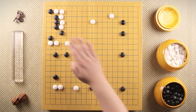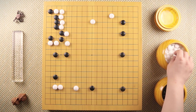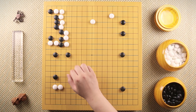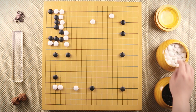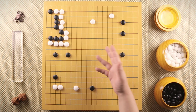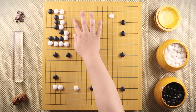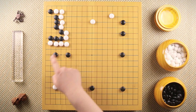White blocks, black hanes, white hanes back. Black extends, white connects, and black cannot cut over here because there are too many cutting points. So black connects up over there and white connects too. Although black got this corner, white is too thick and can grow this side of the board.